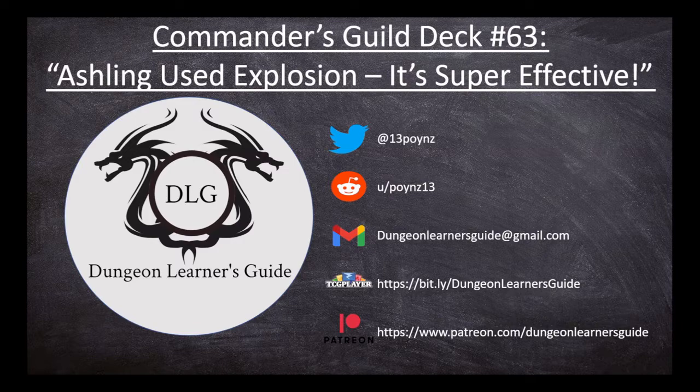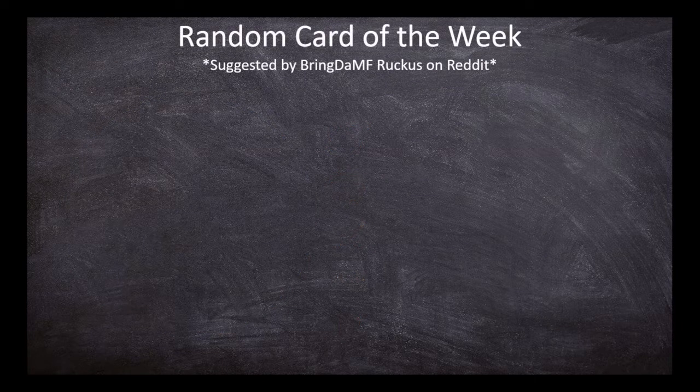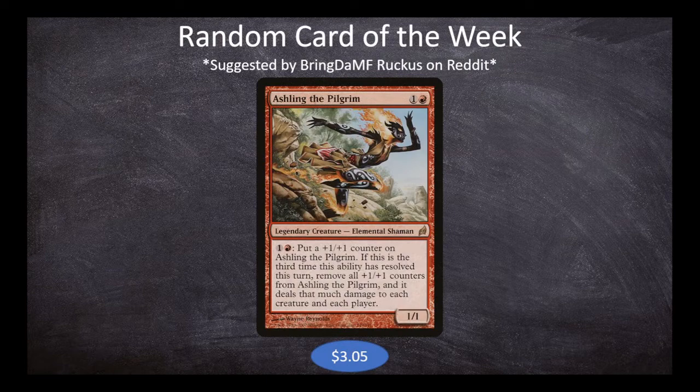First up, we got to talk about our random card for this week. In this case, it is a suggested card by MF Ruckus on Reddit, and it's a bit of an interesting card — it is a legendary creature. It is Ashling the Pilgrim. Ashling the Pilgrim is one and a red for a 1-1 legendary Elemental Shaman. You can pay one and a red and put a plus one plus one counter on Ashling the Pilgrim.